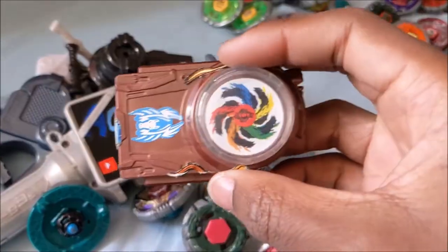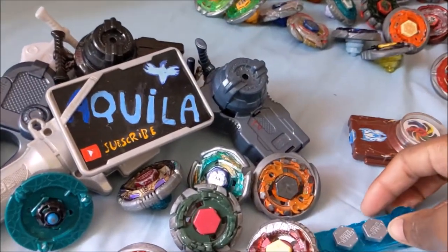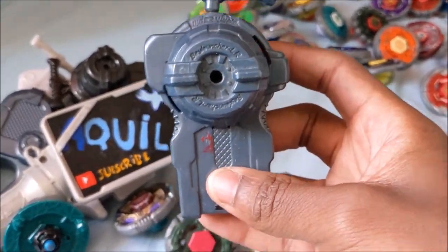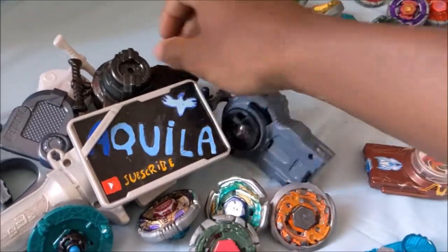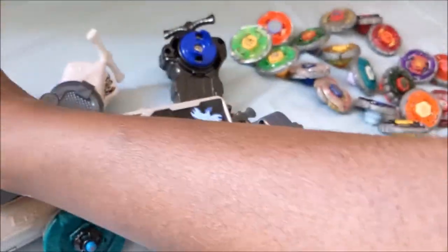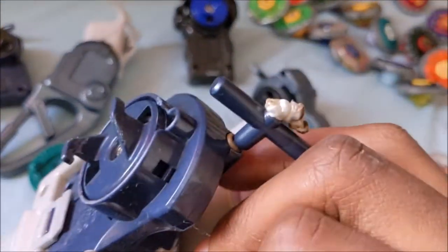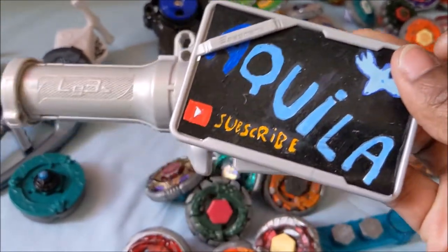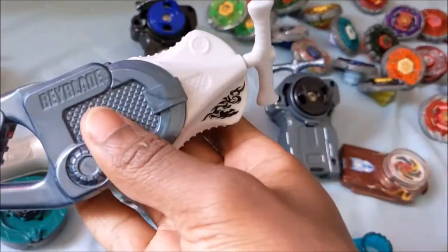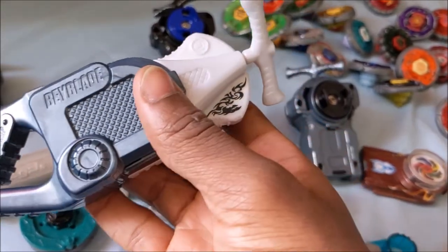Just to show you that I did own a Rev-Up launcher at some point, but I don't know where it's at. I have this Alarion launcher from the Duo Uranus, Wing Pegasus, and Eldrago Guardian pack — still works well. I have this one from the Gravity Perseus, still works well. I have two string launchers as well as the one I'm using right now that I fixed, as well as the three-segment grip. And I have my Carabiner grip with the Eldrago left-spin launcher.